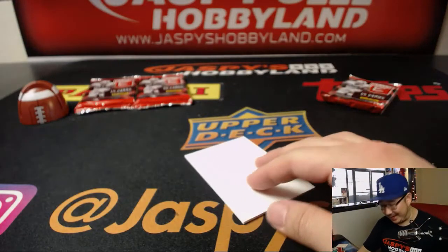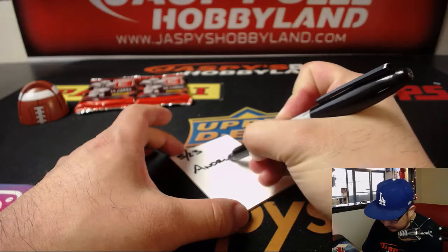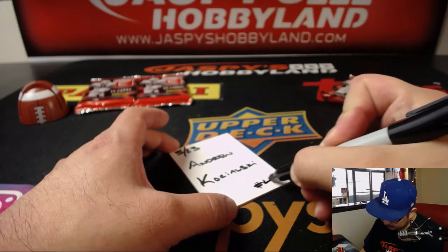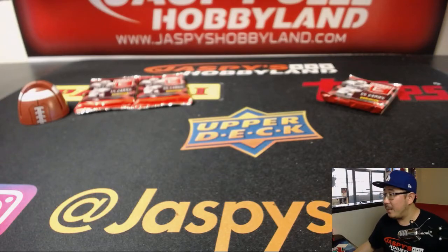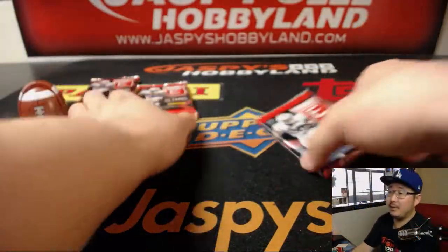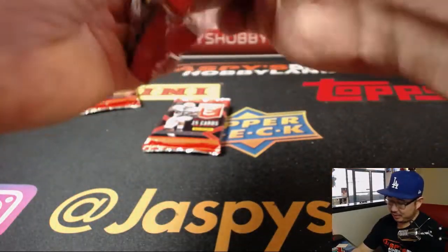Next up is Anthony. Give me a second here, Anthony, let me just mark this down. All right, Anthony, you are up next — packs 5 and 2. And he's like, pull me something nice. I always try to pull everyone something nice.